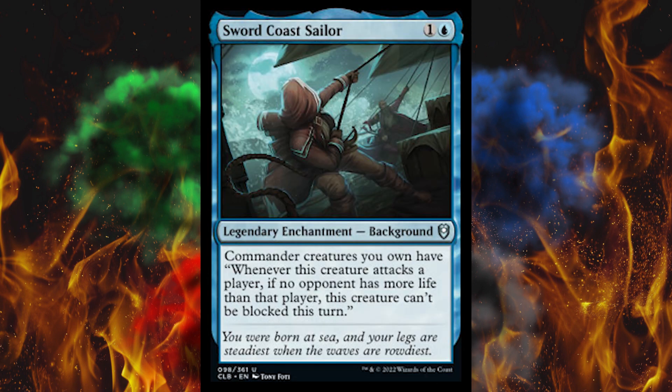Sword Coast Sailor. Sword Coast is awesome. It's a 2-cost legendary enchantment blue background. Commander creatures you own have: whenever this creature attacks a player, if no opponent has more life than that player, this creature can't be blocked this turn. That is insanely annoying. Commander damage is a thing. That's really gonna piss people off, because backgrounds are like automatically a plus-one in the deck. That's crap.